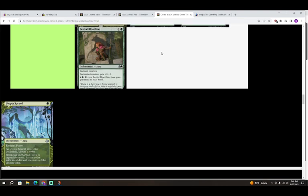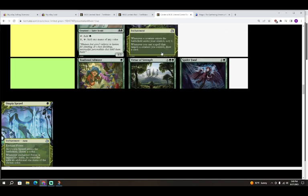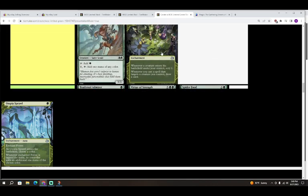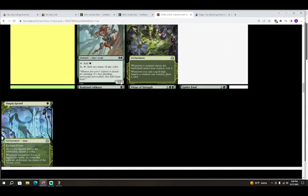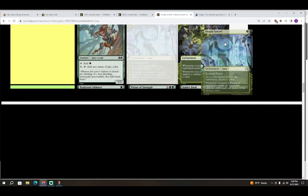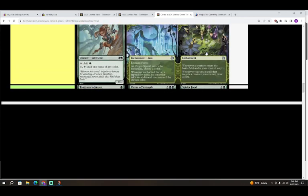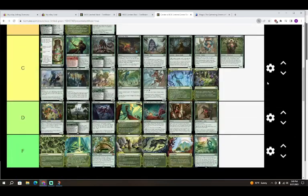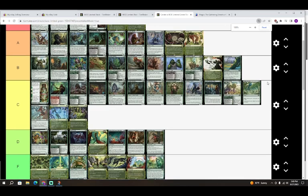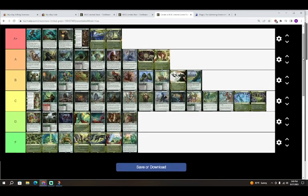Last is Utopia Sprawl — one green for an Enchantment Aura, enchant Forest. As it enters, choose a color. When the enchanted Forest is tapped for mana, its controller adds an additional one mana of the chosen color. We don't have Arbor Elf, so we won't be making four mana on turn two, but it's still a neat card that helps you fix mana and ramp. It's a good enough card for what your green decks are looking to do.